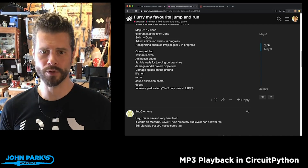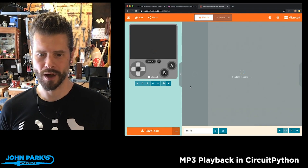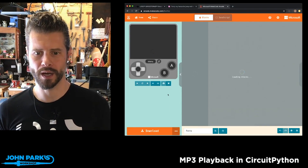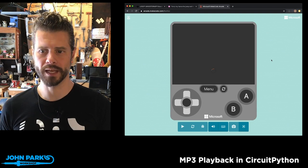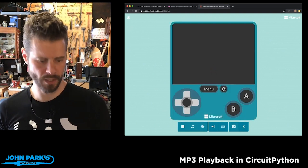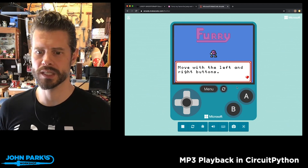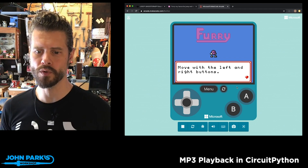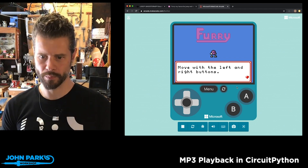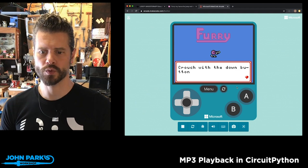So without further ado, let's take a look at the terrific progress so far. I'm going to open up the simulator in the MakeCode editor here to full screen. There we go, it's reloaded now. And here you can see the adorable little character. It says: Furry — move with the left and right buttons. I'll press the space bar to advance, that's the same as hitting A. Crouch with the down button.